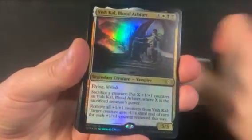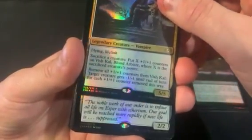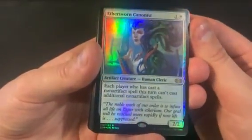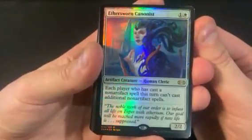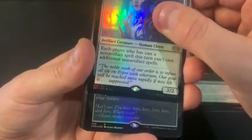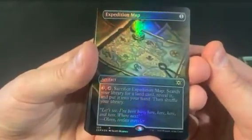They even put this in here. And then the second is a rare again — Ethersworn Canonist. That did spike up for a little bit, but I think with this printing it got just crushed.